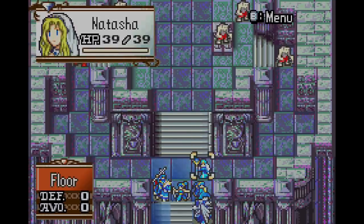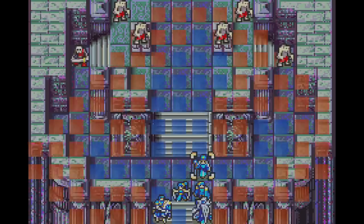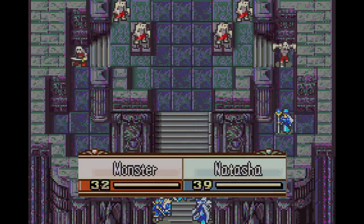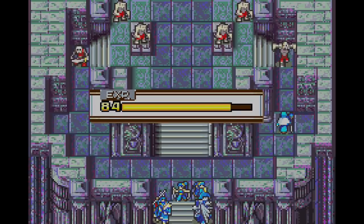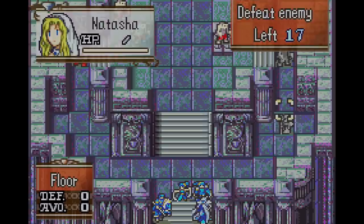I'm just going to show this for proof of concept reasons. We can attack with stone — 100% hit rate, nice. Our weapon rank just went up, because it takes literally nothing to reach an E rank. So yeah, Natasha is now officially a dark magic user, and that rank works just fine.